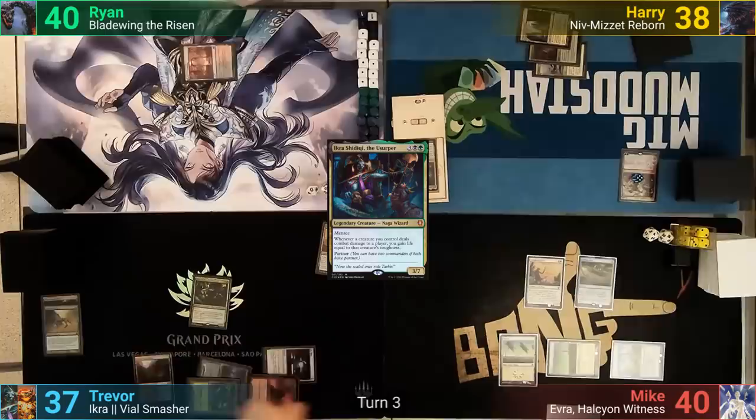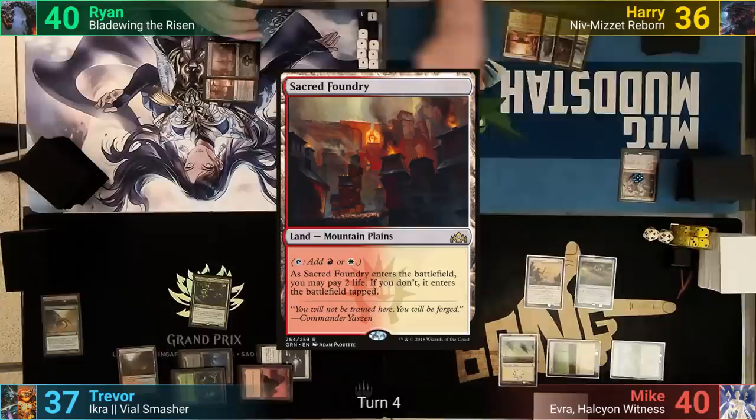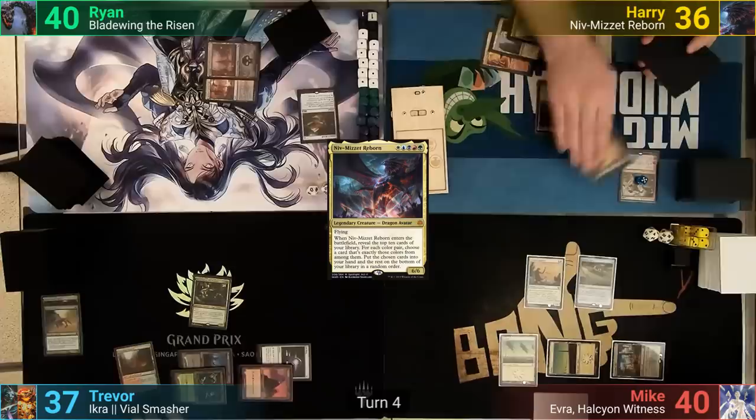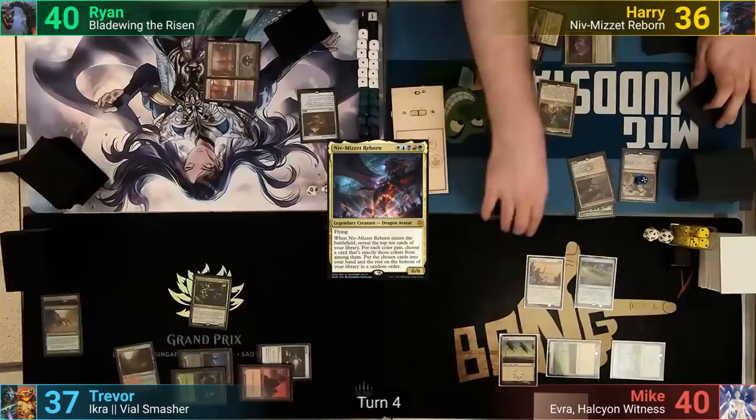Ryan plays his Swamp again and casts a Dragon's Horde, passing to Harry. Harry plays another Shockland and takes 2 so the Sacred Foundry comes in untapped. He then upticks Domri to make a green or red mana and casts Niv-Mizzet Reborn. With the dragon entering, Harry reveals his top 10 cards. He hits a decent amount of gold cards, but sadly most of them are from the same pairings. He keeps a Maelstrom Pulse, Counterflux, and Reap the Past.